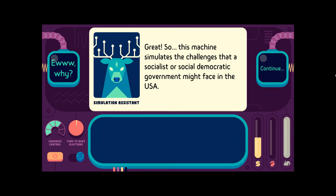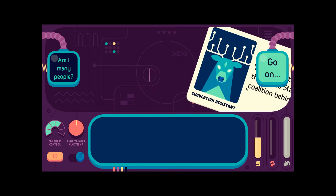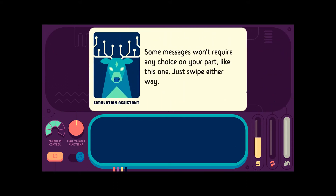This machine simulates the challenges that a socialist or social democratic government might face in the United States of America. You play as the president of the United States and the coalition behind them. This machine will offer you semi-random proposals with two choices. Some messages won't require any choice on your part — just swipe them away.